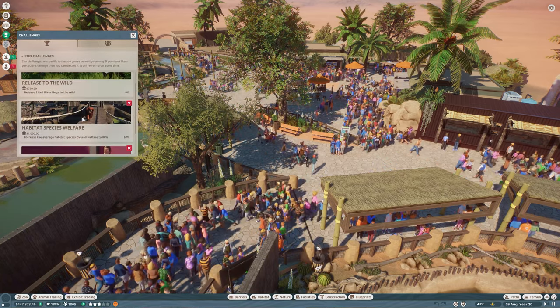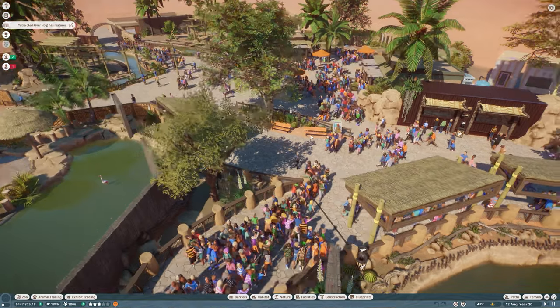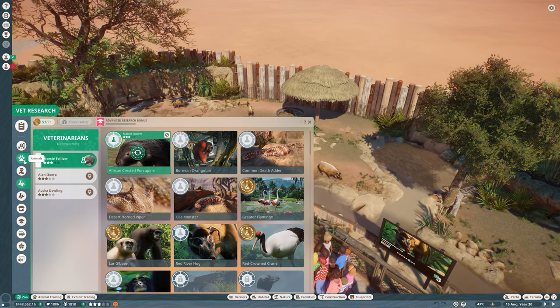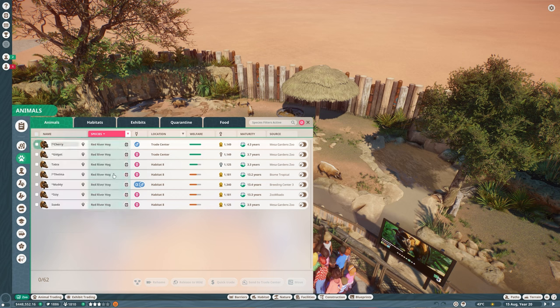What did we have as far as challenges? Release two red river hogs to the wild, habitat species welfare, and adopt habitat species. We may potentially be able to do the red river hog one because we have a couple of them that have matured. So I need to go ahead and look at who is in our zoo and what we want to do with them. Let's select red river hog. If I remember correctly, the exclamation mark is the ones we want to keep, and the asterisk is named by you, so I will not delete the asterisk names.